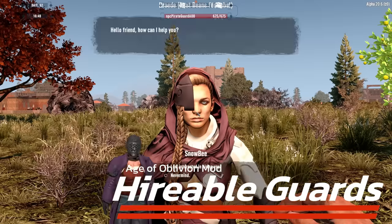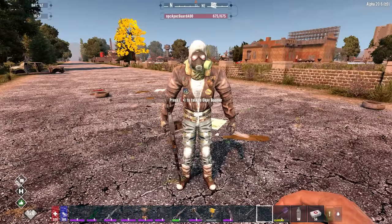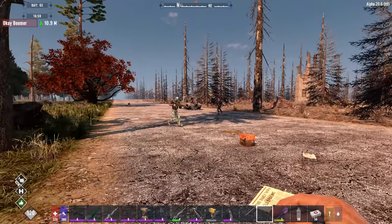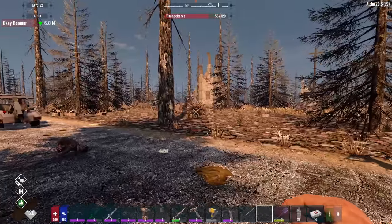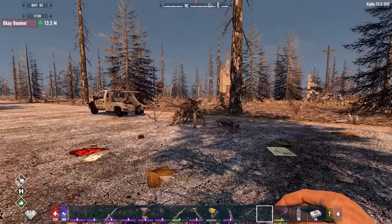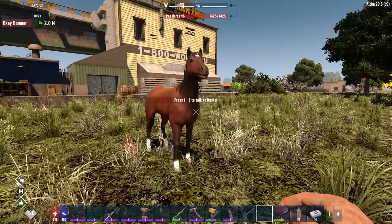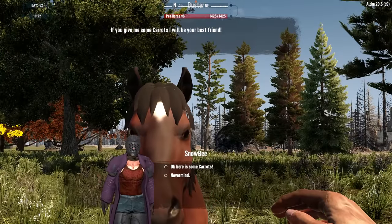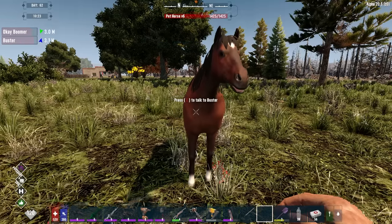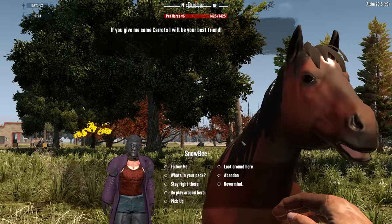Along with many vehicles dotted around the map, there are also many hireable guards that you will come across. These guards function by spending some money on them and they will join you in your adventures. There are melee and ranged guards which you can hire. They also work as an additional inventory so you can dump your items and retrieve them later. Even pets can be hired — bring the correct items or food and the pets will join you, like maybe some carrots for a horse. They will then follow you around and obey your commands, and you can use them for storage.